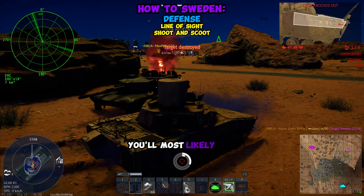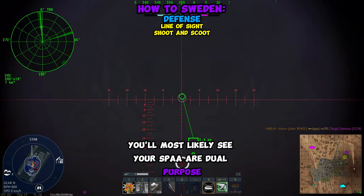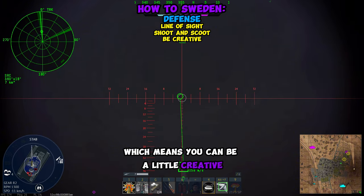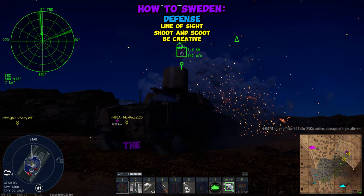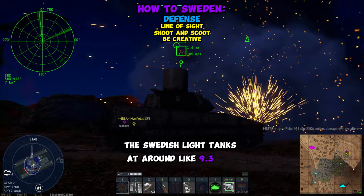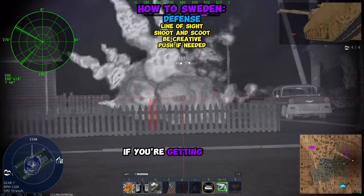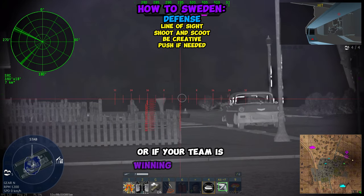While playing Sweden, you'll most likely see your SPAA are dual purpose. So are basically any other vehicle in the Swedish tech tree, which means you can be a little creative when you're playing these things. For example, the Swedish light tanks at around 9.3 and above all feature spotters, so you shouldn't fear just rushing in if you're getting pushed out of your spot or if your team is winning drastically.